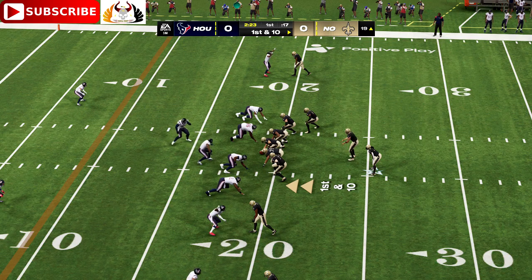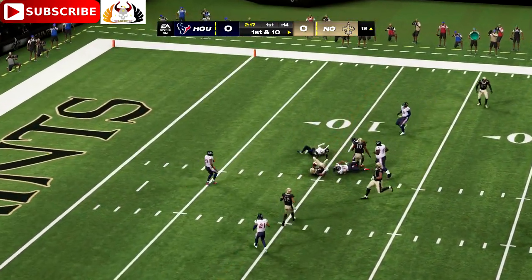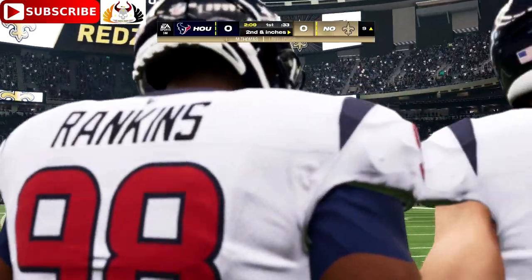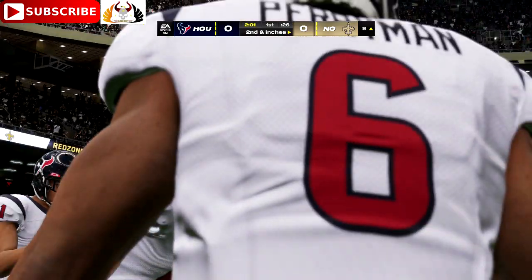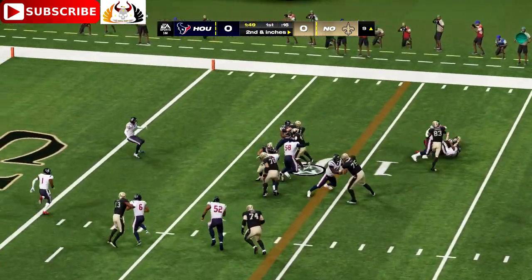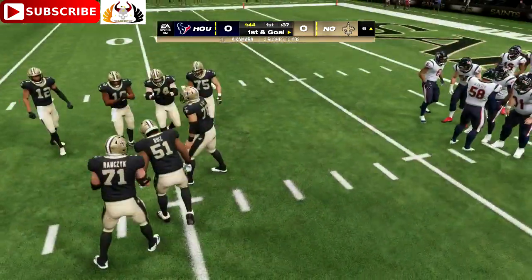It gets everyone involved — they feel like they're part of it, and it really gets them amped up. Into the red zone, it's Carr — complete to Michael Thomas, good for a pickup of 10 yards, leaving them with a second and about a foot. The pocket's been protected pretty well on the opening drive. They're not allowing anyone near the guy throwing the football. On second down, Kamara — a three-yard pickup, and that sets up first and goal.